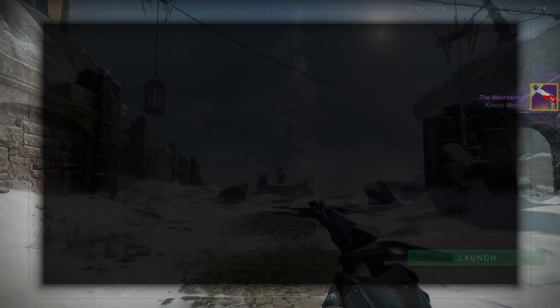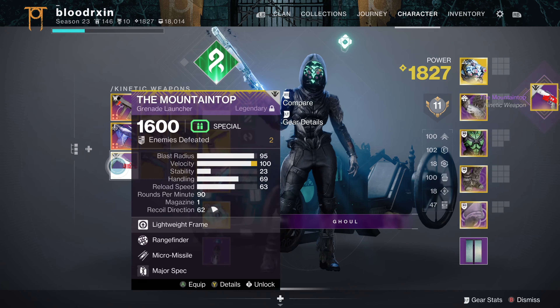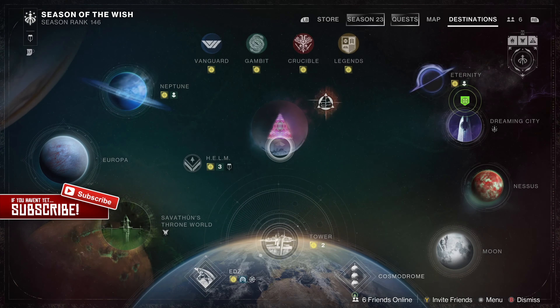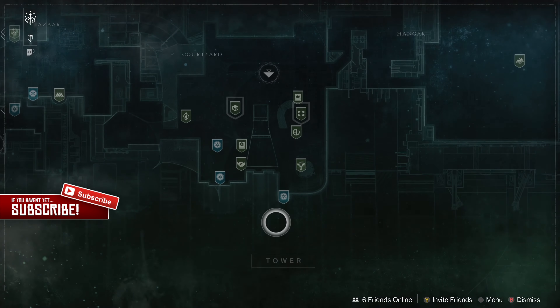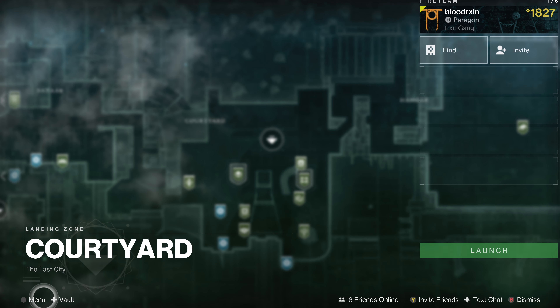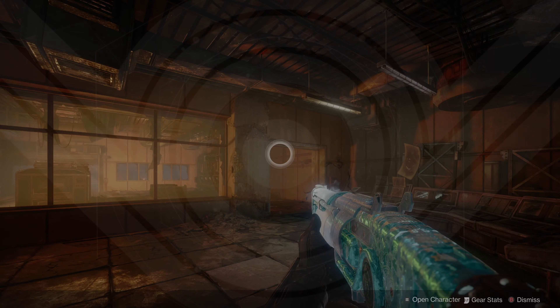You can pretty much do this in any activity as long as you're the host, and it works in matchmade activities as well. If you're playing with other fireteam members, you can pass around the host so they can also access their vault from any activity. For the time being, this is the only workaround until Bungie releases a full update for this feature.